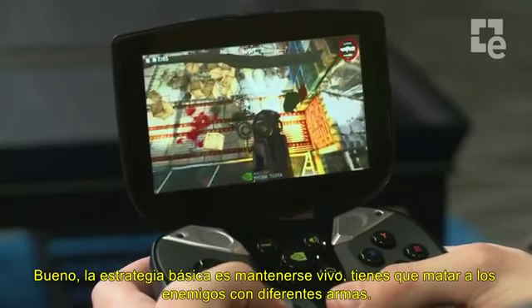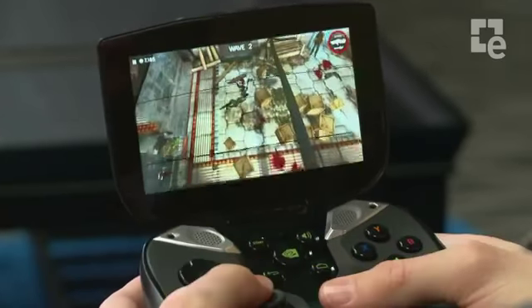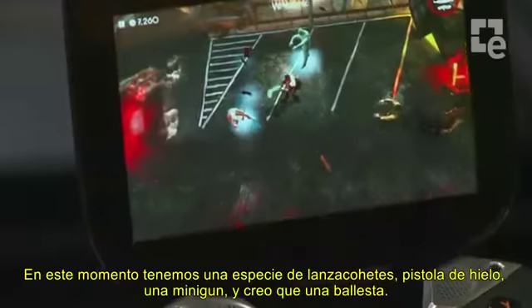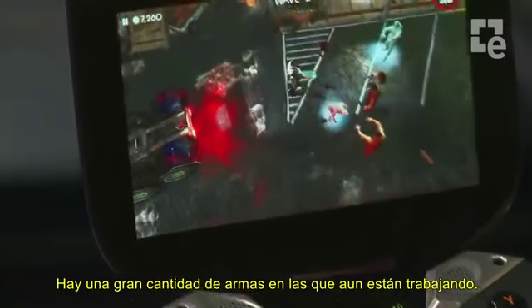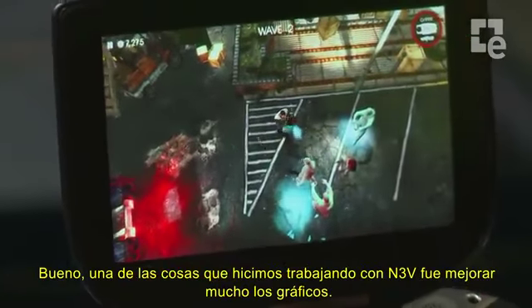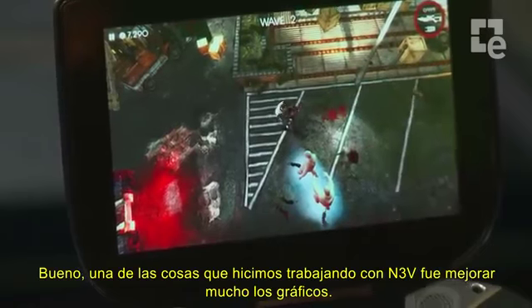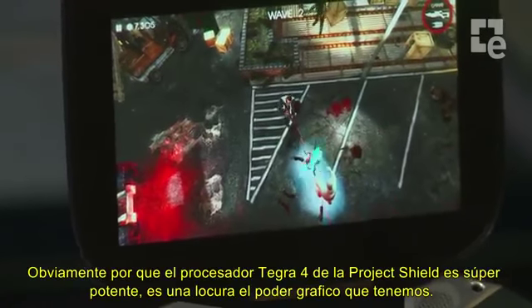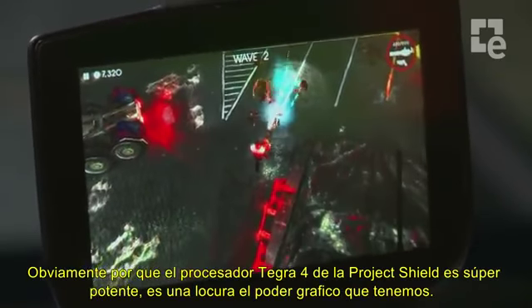So the basic strategy is stay alive. You get kitted out with a whole bunch of different weapons. In this one, we've got like a rocket launcher, an ice gun, mini gun, and I think a crossbow. It's a whole bunch of weapons they're working on still. Some of the things we did working with N3V — we enhanced a lot of the graphics. Obviously, with the Tegra 4 processor, Project Shield is like super powered mobile.